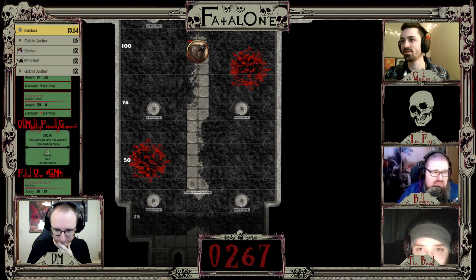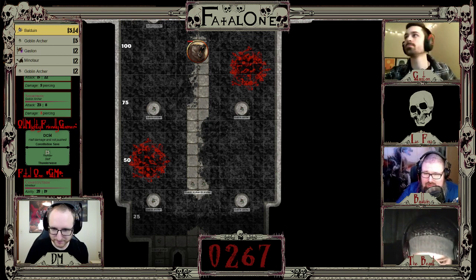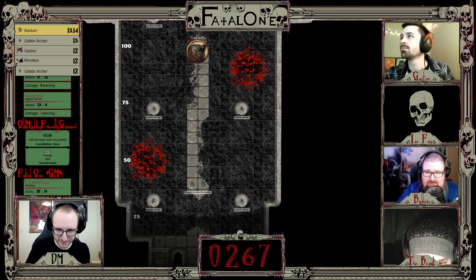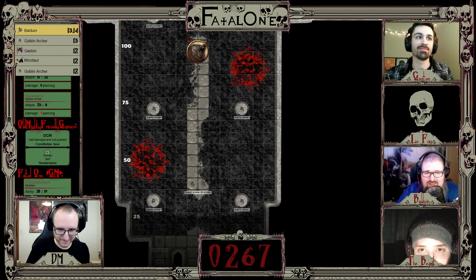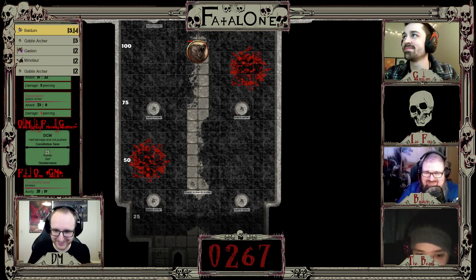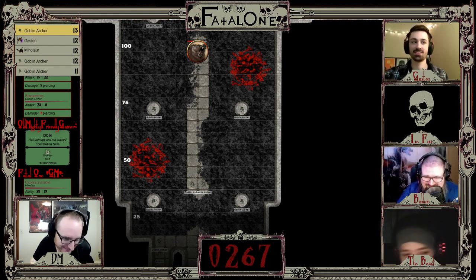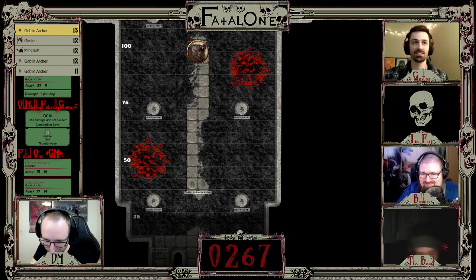Half damage from Thunder Wave. Suddenly a woman's voice erupts: Husband! I want the divorce! Just sign the papers! The regal goblin shouts: She's back! I built this dungeon to keep her out! Get her, boys! A shot at you for a 19 to hit, three points of damage. Gaston, it's your turn.